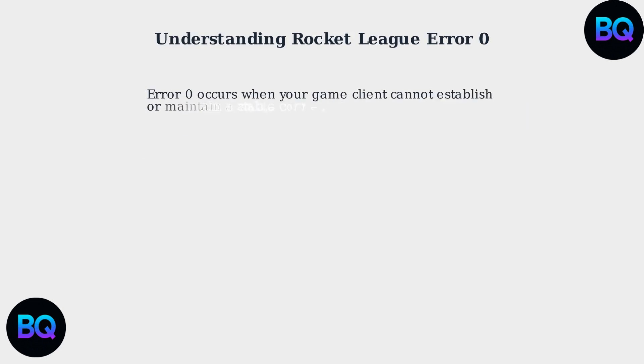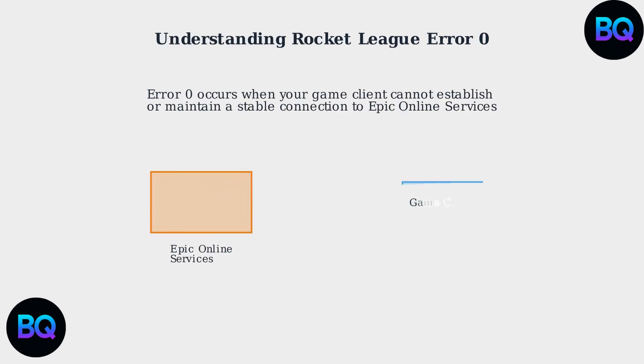The root cause of Error 0 is a failed connection to Epic Online Services, or EOS. This is the back-end infrastructure that manages authentication, matchmaking, and all online features for Rocket League.